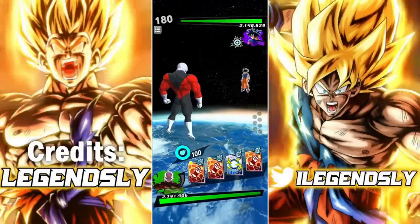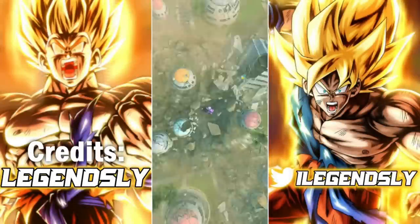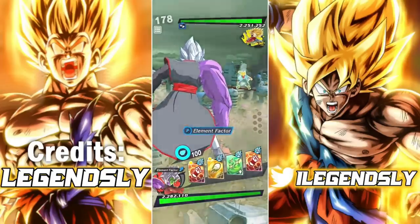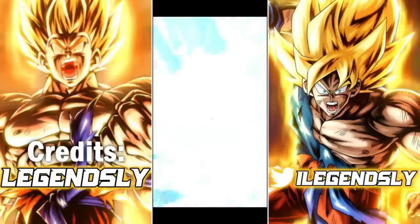Regardless if you play English dub or Japanese dub, specific units say different lines if matched with a specific opponent. Some are canon, such as Jiren vs Goku, but some are cheeky easter eggs, such as Gogeta Super Saiyan 4 vs Super Saiyan Blue Gogeta.